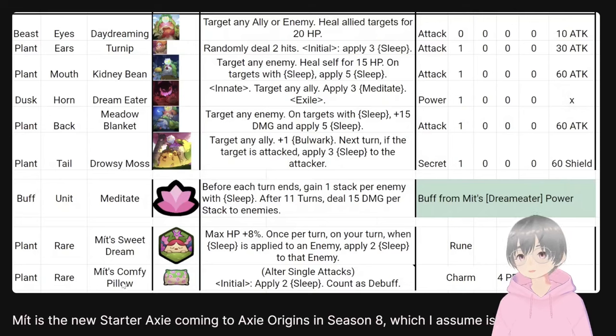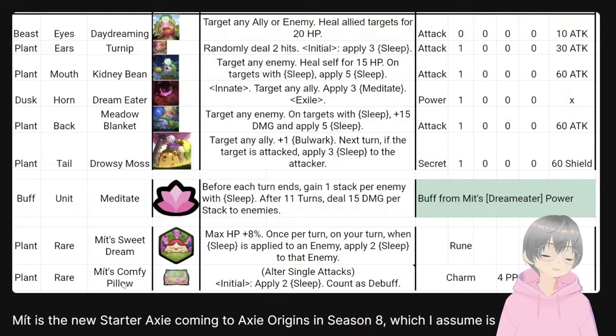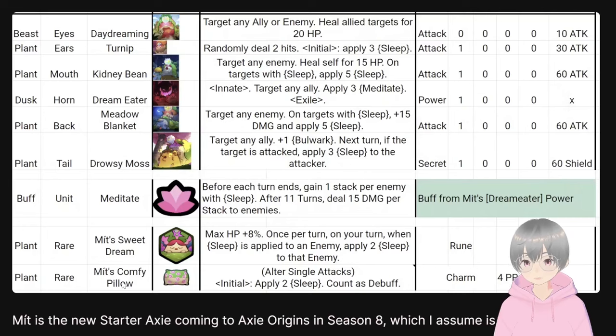The more exciting piece is Meat's charm 'Comfy Pillow,' which I think can be epic-level. It alters any single attack card to initially apply sleep — effectively a Tiny Turtle effect for any single attack card without Tiny Turtle's downside. It'll be clunky for aggro teams, but for slower or poison teams looking to slow things down, this could be very good, even in epic or mystic rarity.